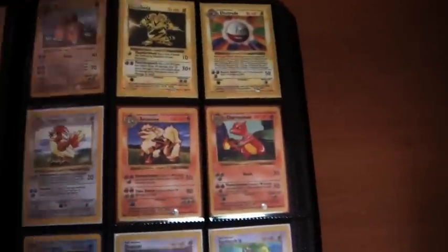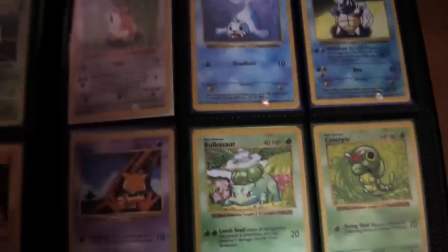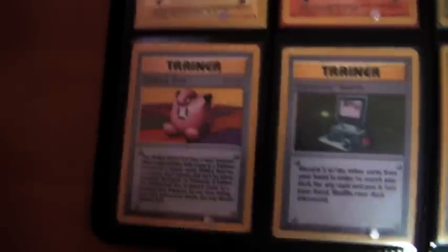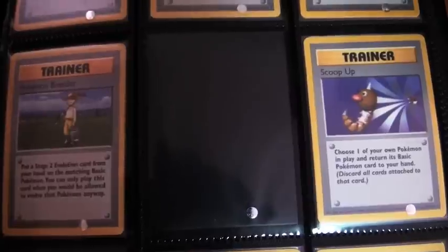Beedrill, Dragonair, Dugtrio, Electabuzz, Electrode, and Pidgeotto. All the commons and uncommons I'll go through quickly to save some time. Still all in mint to gem mint condition, all colour coded. I look after these things very, very well. Boom — Pikachu, freaking awesome card, they're all shadowless too. Wicked, wicked set right here. Wouldn't sell this ever, so don't ask for any individual purchases.